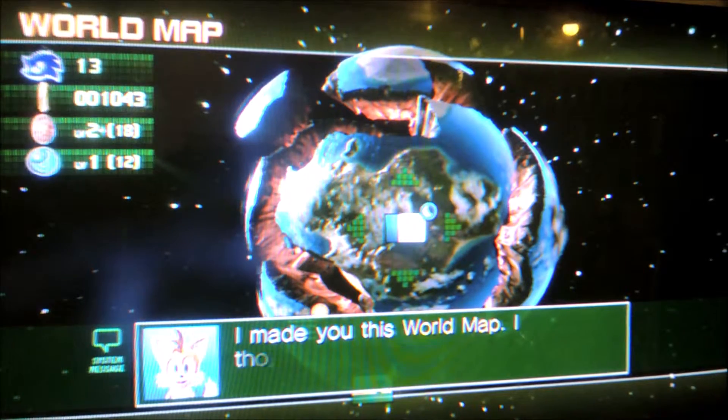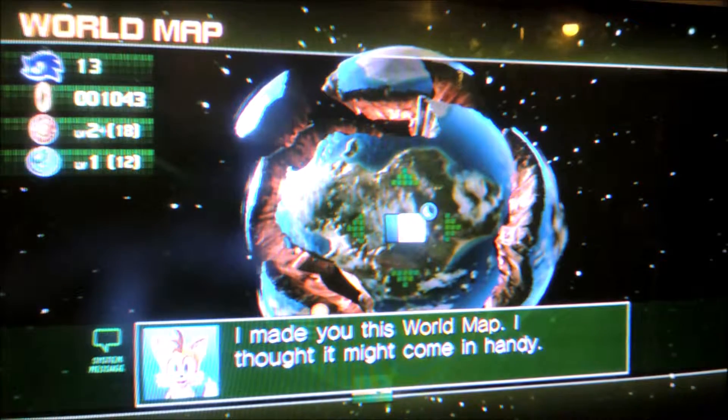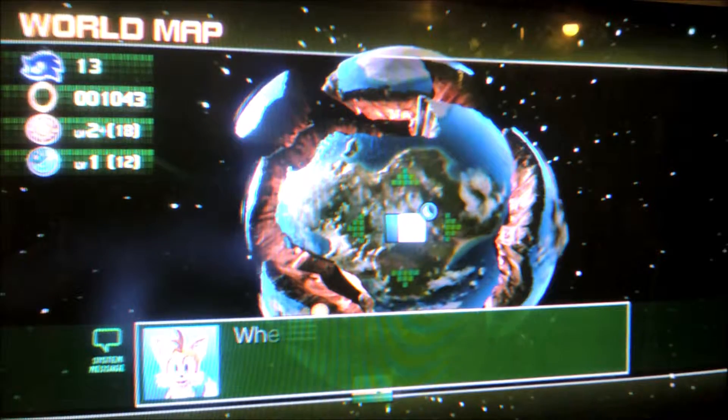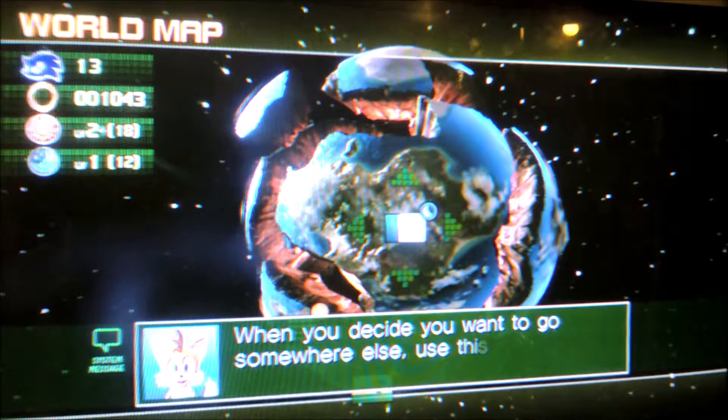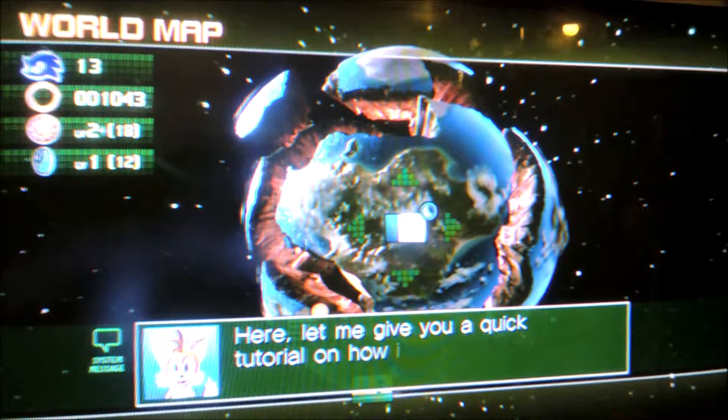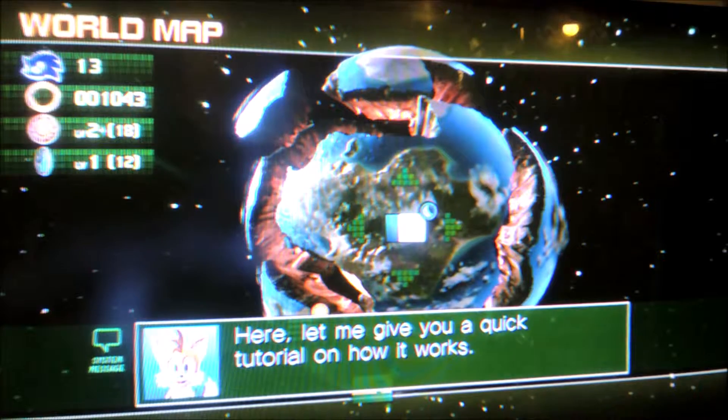World map. I made you this world map — I thought it might come in handy. You can use the world map to travel to places you want to visit. When you decide you want to go somewhere else, use the screen. Here, let me give you a quick tutorial on how it works.